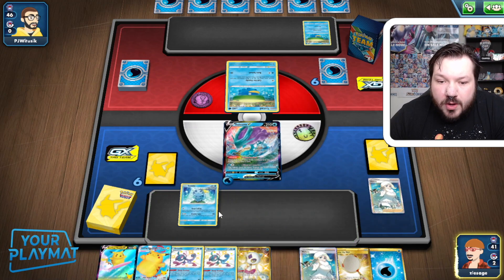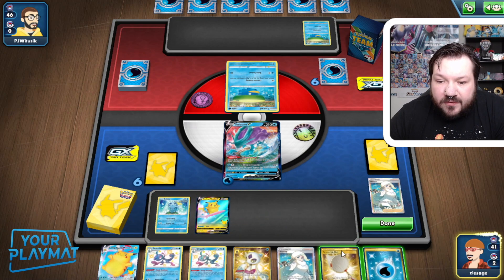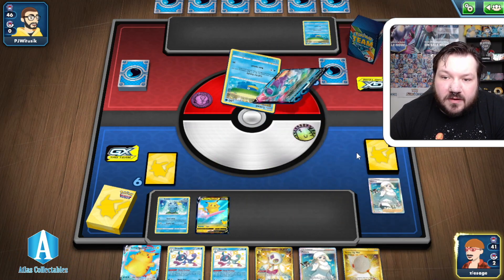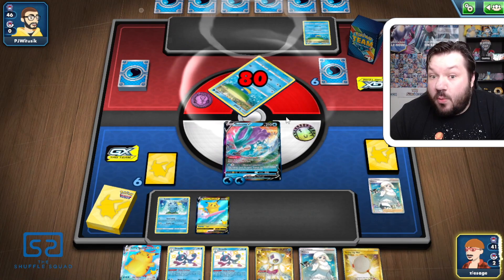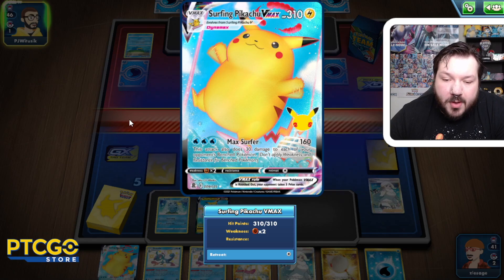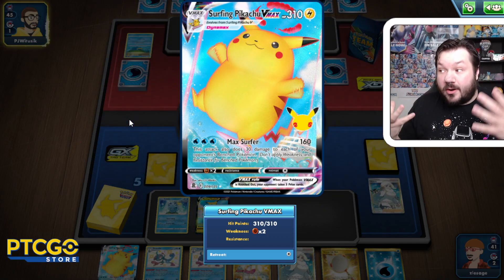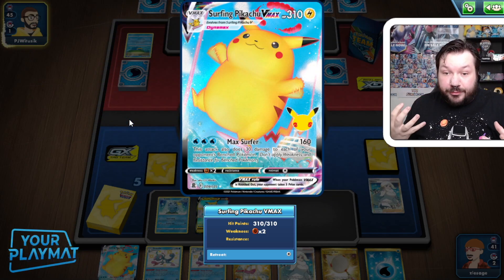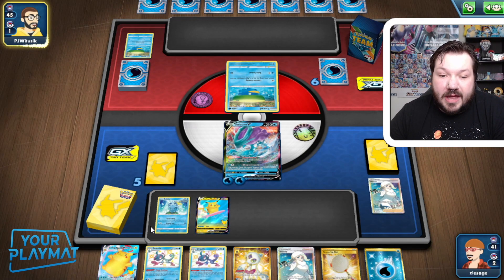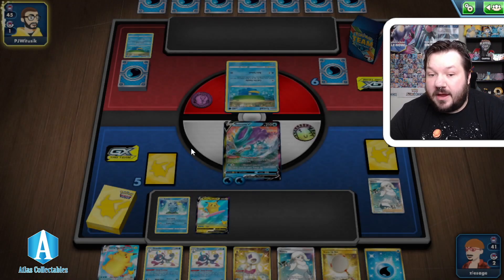We're going to go ahead and take a Quick Knockout with Suicune, really kind of pivoting to a different kind of strategy. Not much going on with the Drizzile Sobble selection, but it does show that this deck can be very similar to a Suicune deck. We are playing against a Suicune deck — we do have type advantage. Maybe PJ doesn't realize this is a Lightning-type Pokemon. It takes Water-type Energies, looks very blue, but it is a Lightning-type Pokemon. It is weak to Fighting-type, and Suicune is weak to Lightning-type.